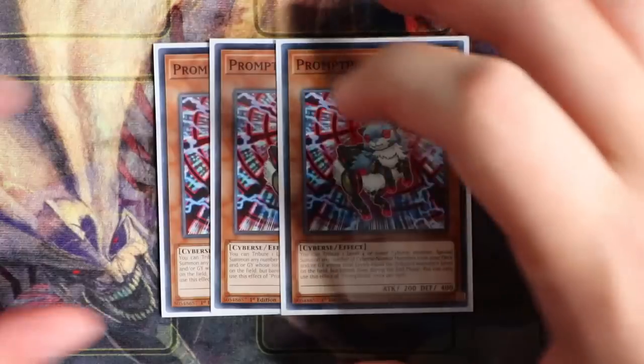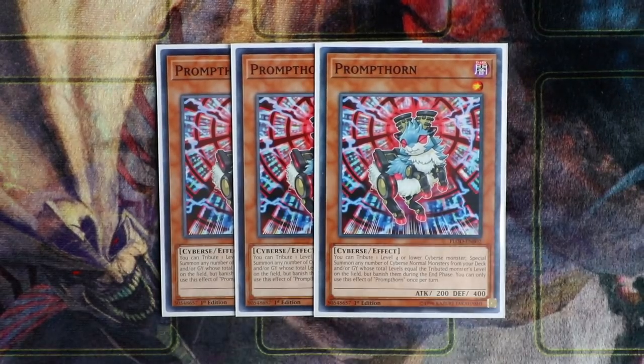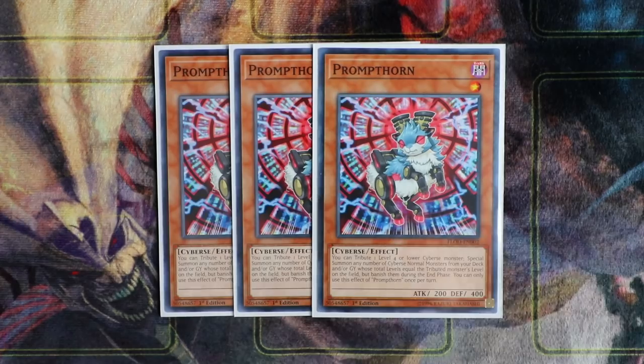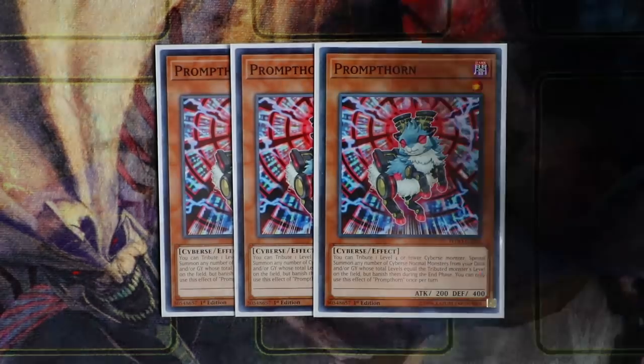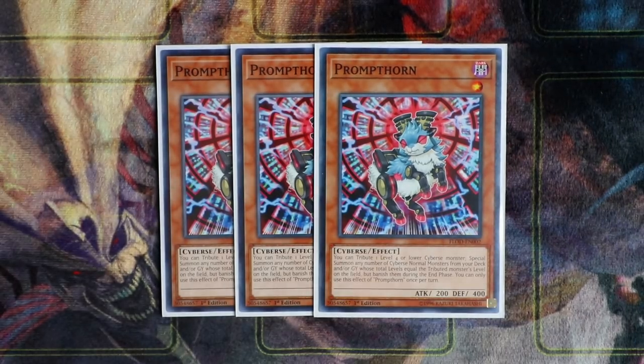Starting with the monsters — obviously the best monster in the deck is triple Prompt Thorn. This card is absolutely insane. Basically, you tribute one Level 4 or lower Cybers monster to special summon any number of Cybers normal monsters from your deck and/or graveyard whose total Level equals the tributed monster's Level, but banish them during the End Phase. You don't use the fact that Prompt Thorn is once per turn, so if you can bring out this card — whether by normal summon or using One for One — you can spam link monsters.